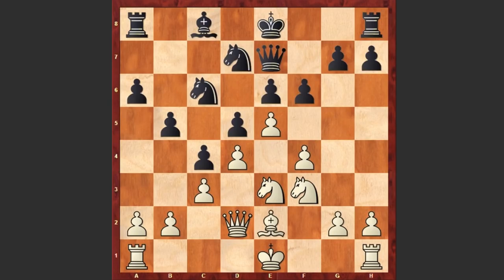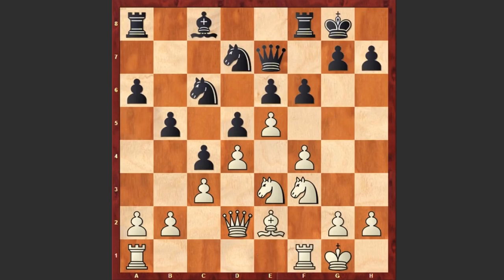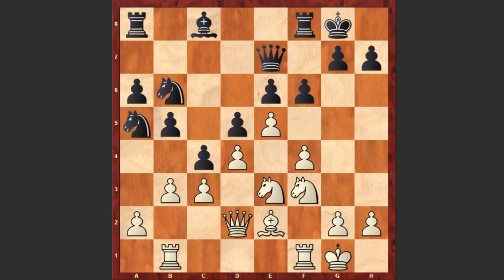f6 was played, Be2, we see castling by both sides. Nb6 and b3 looks a bit strange — it was better to proceed with the attack on the kingside — but we see b3, Na5, Rab1, f5 — black is closing the kingside — but now comes Kh1.